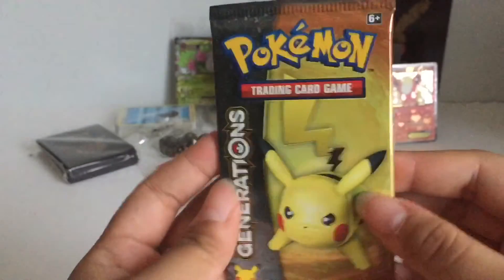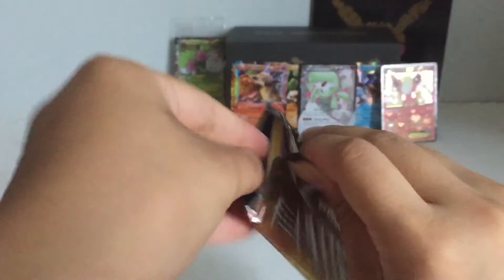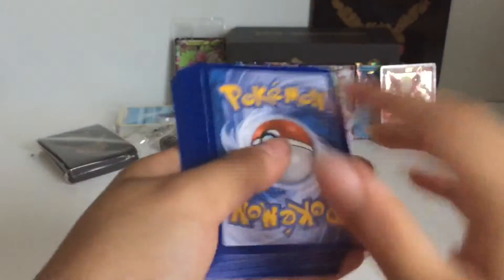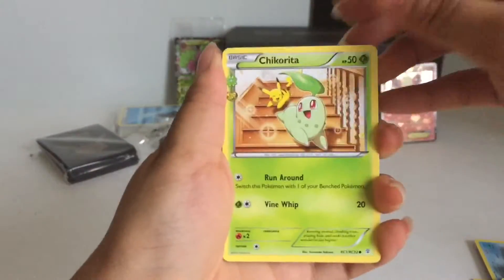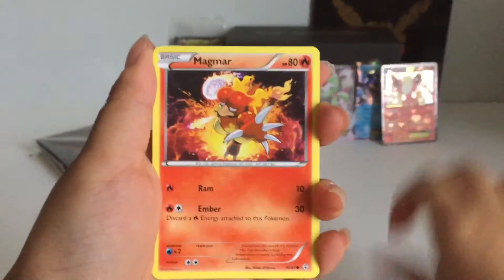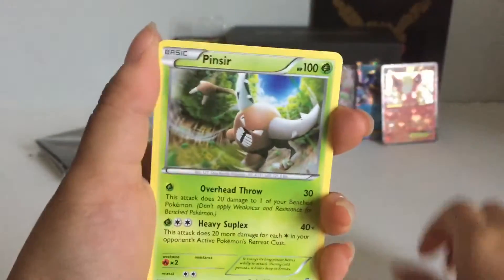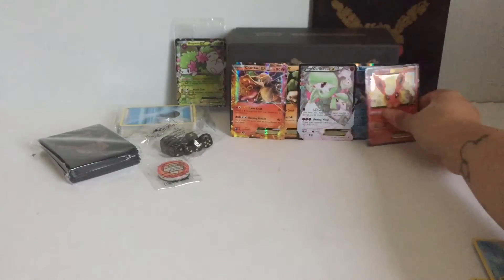Alright, the very last pack is a Pikachu pack. Hopefully we get something good, even though we got great pulls already. Here's Chikorita, Mr. Mime, Trainer, Zubat, Energy, Magmar, Paras, another one but Bellosom, Meowstic, and Pinsir. So that is all for today.